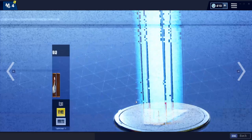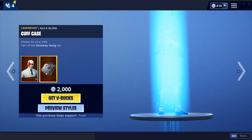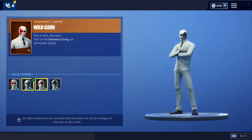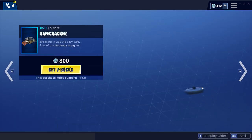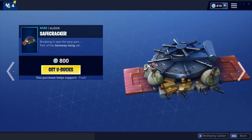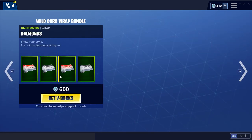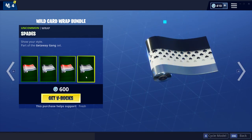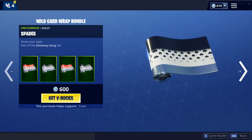Then we have the Wild Card back in once again with the Cup Case backling, and all of these styles — very nice skin. We have the Safe Cracker glider, pretty fire glider in my opinion. And then we have all four of these wraps: Diamonds, Clubs, Hearts, and Spades — pretty fire wrap bundle.